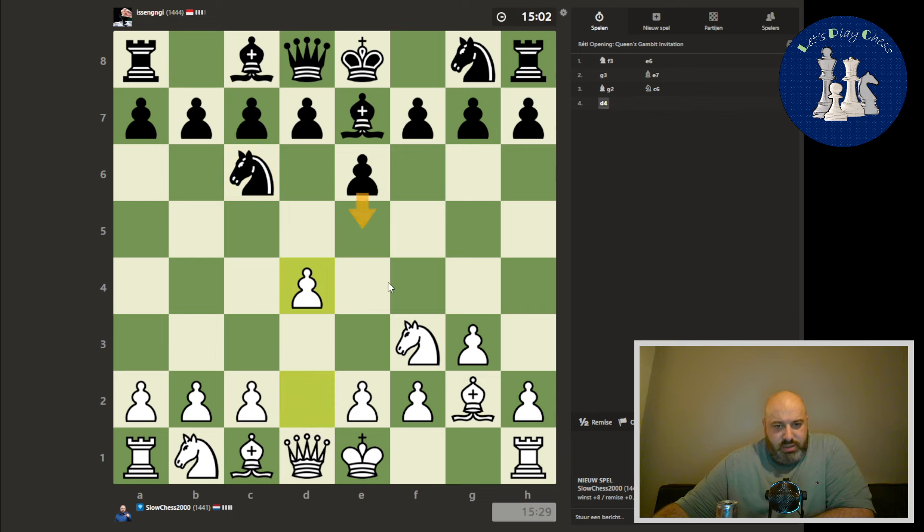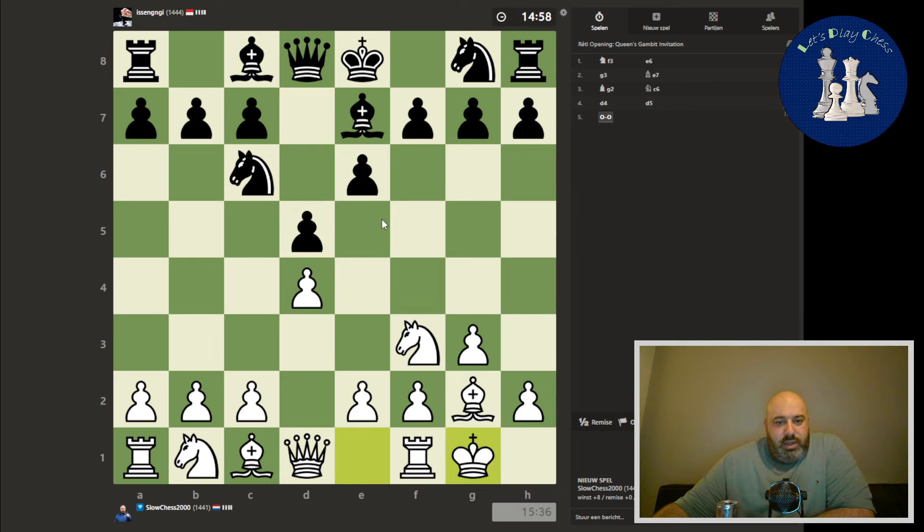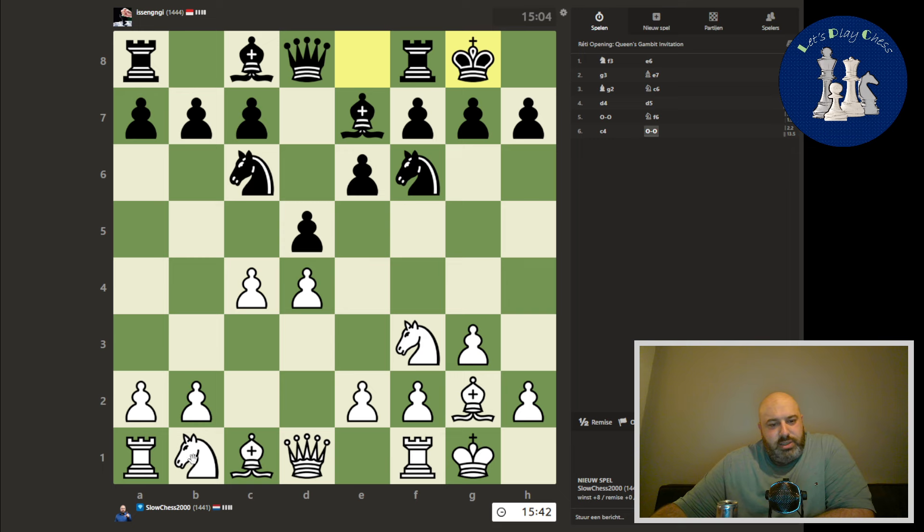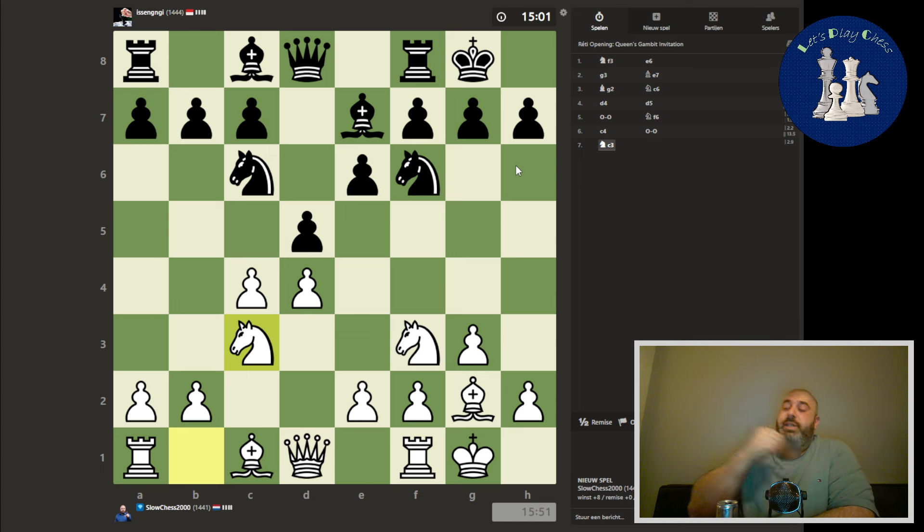He's actually threatening to play that move, so we play d4. Funky setup here by our opponent, but it is what it is. And it's actually a thousand degrees here in the Netherlands, it's so hot. But we will try and do our best. I actually changed the board colors a little bit because I needed some more contrast — I had some difficulty seeing the diagonals with the brown colors.